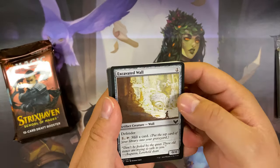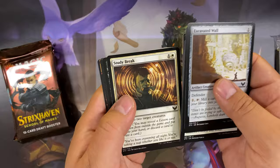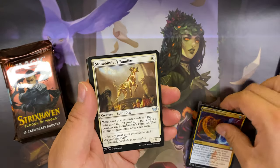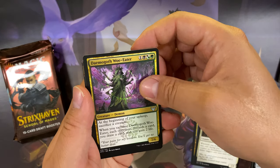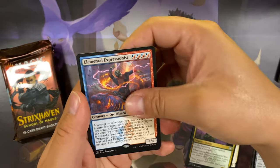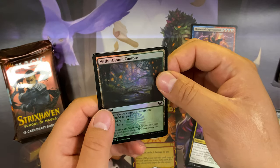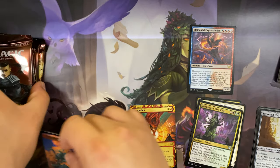All right, first draft booster. We got Excavated Wall. I'm not even going to read most of these — we got so much to open up. We got Expressive Iteration uncommon, Stone Binder's Familiar, Demigolf, Woe Eater, and our first rare: Elemental Expressionist — can't even use this in my Quandrix deck. And then the archive rare: Grapeshot. Witherbloom Campus foil and a token.